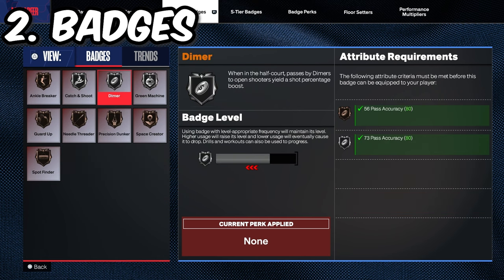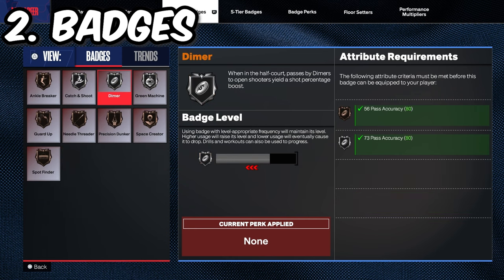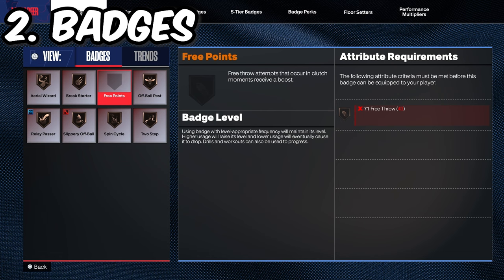Because if you're going to the park and you have no badges, you're going to notice it. If you want to grind your badges in the park, it's going to be harder to shoot. But if you go to your 3v3s or your MyCareer games, you'll be able to get those shooting badges and then go to the park and shoot a lot more consistently.